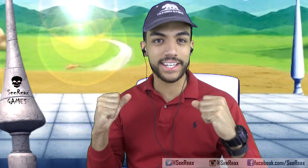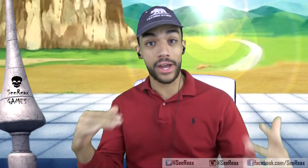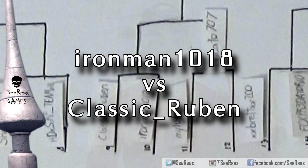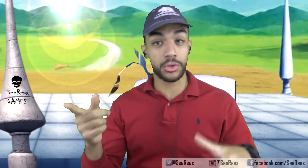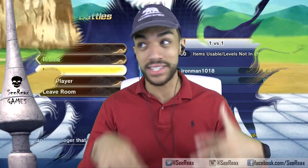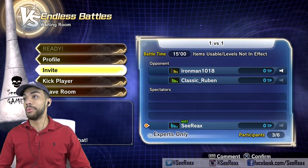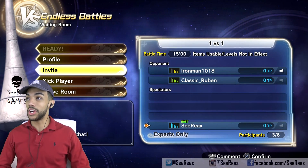Wa-bam! An elegant wa-bam because we have an elegant fight happening right now. It's still round one, but we have a heavyweight matchup. We have Iron Man 1018, which is Mr. Toby — he's a blue Namekian, really freaking good. I think he destroyed me in the beta at one point. Then we have classic Reuben, who has his Joker character, who just looks lethal. This is definitely a very anticipated fight, for me at least. I'm really excited.